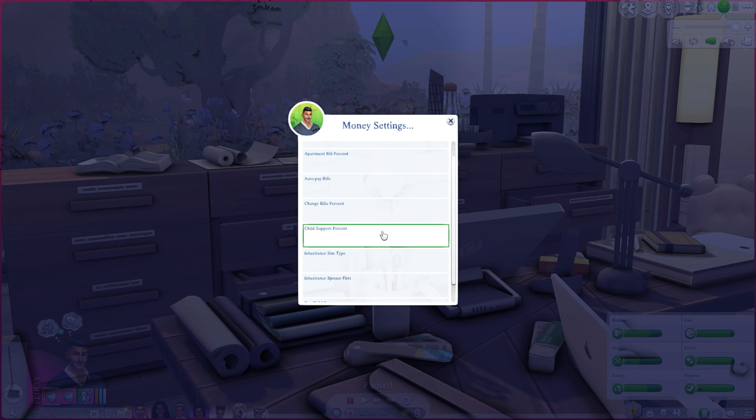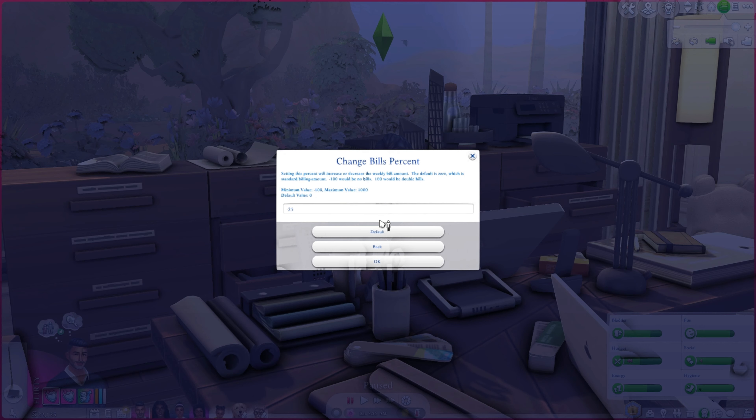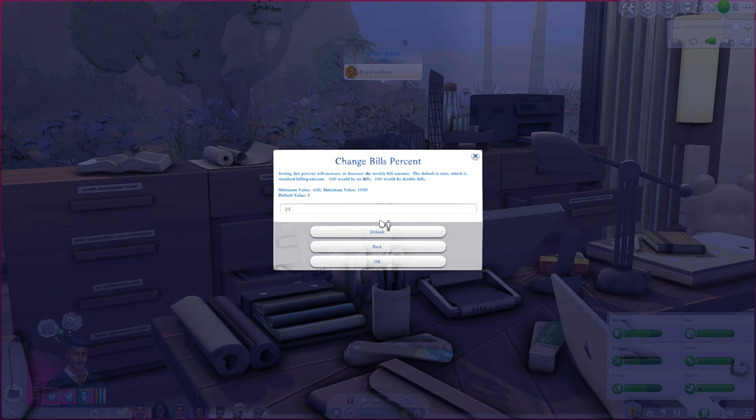There's also a feature to change the bills percent, which I'm actually using in most of my saves. Most of my sims live in really nice homes, but the way Sims calculates bills is absurd — there's no way I should have 40,000 in bills every Monday. I don't want it to be cheaty, so I've reduced bills by 25%, just to make it a little more realistic.